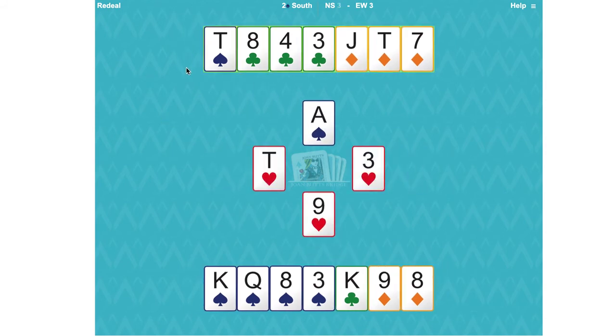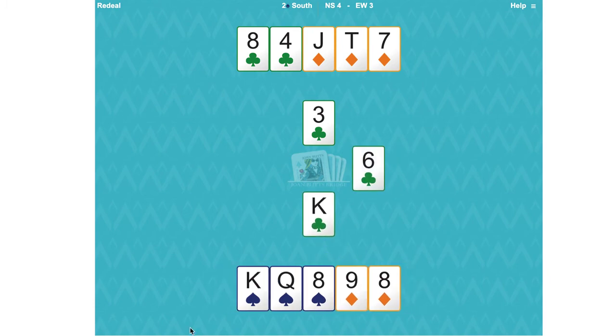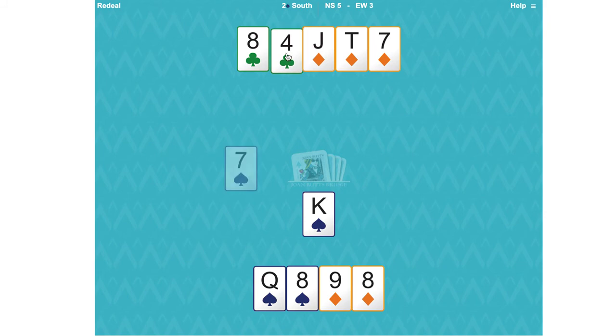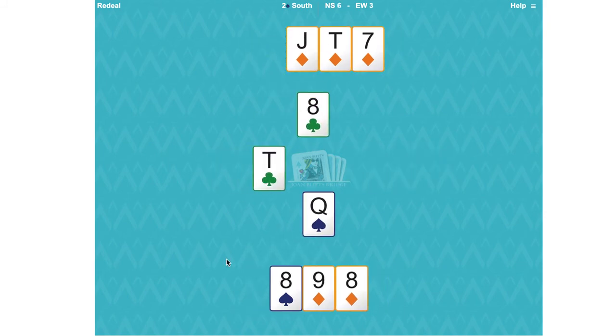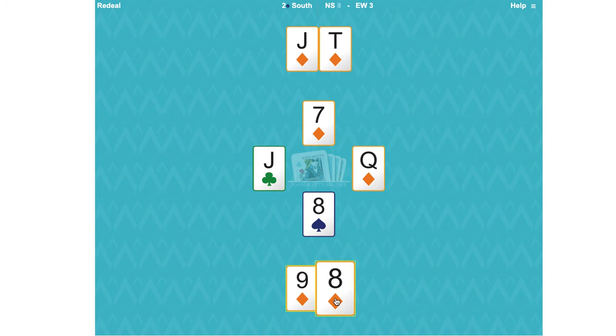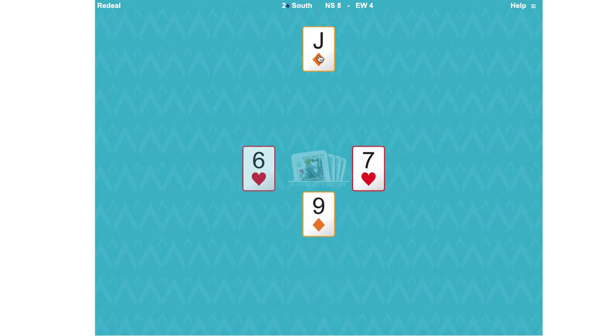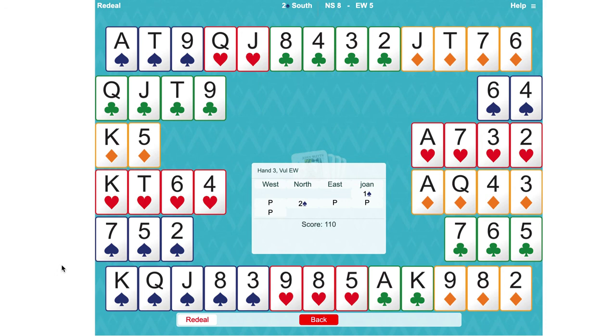Trump it with the ace because we've got the top trumps, and now we can cross over to the club and draw the other trumps. We've got the rest of the tricks with the exception of two top diamonds. So making eight tricks on this hand required counting winners and losers. Notice that with three losing hearts in the south hand: if you draw trumps you will have three losing hearts, but if you don't draw trumps you will be able to trump the third loser in the north hand.